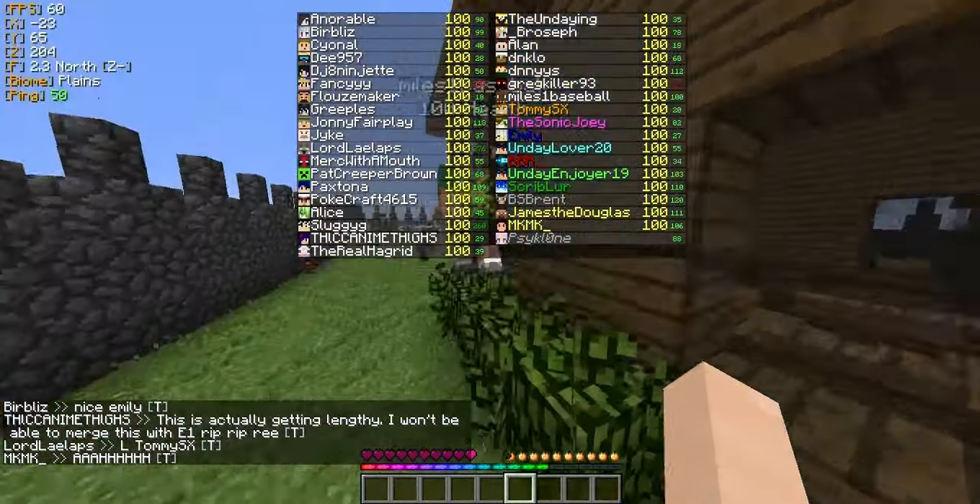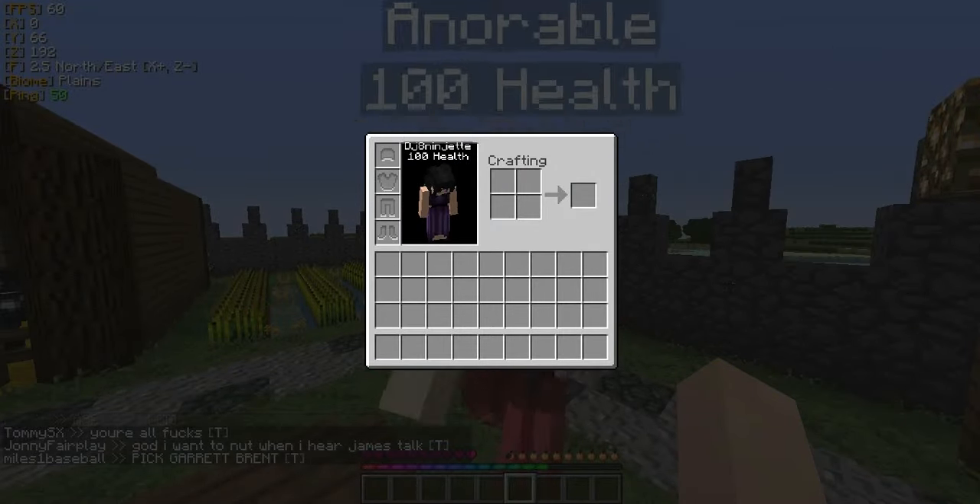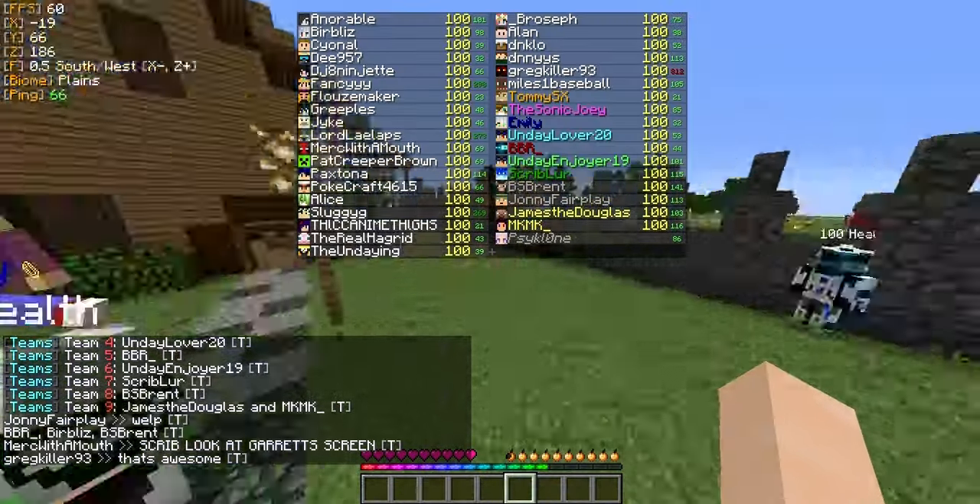Brent — is he here? Yes. I think I got Garrett. Garrett? Honestly, not even mad. I wasn't going to pick Garrett anyway. I'm going with my boy Nate. You're going with Nate? Okay. Bill, it's your turn. Can I get a Butter golem? Yes, you can. BBR, I'm only going to pick him anyway. Choose one Sly of Stone.